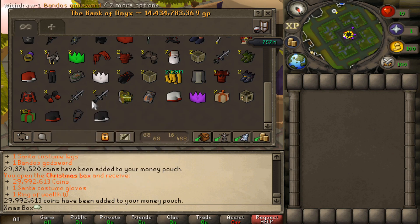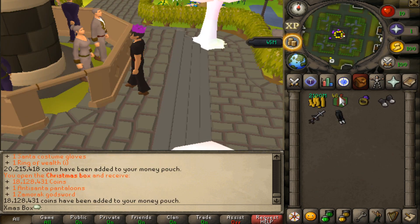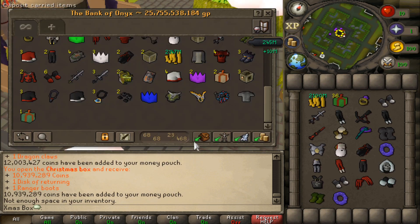Still getting uniques — that's all the Santa hats actually. Three party hats in one inventory! Last 50 left boys, a few more inventories.